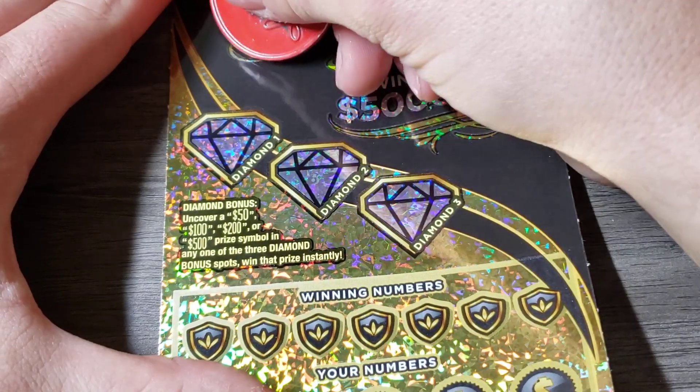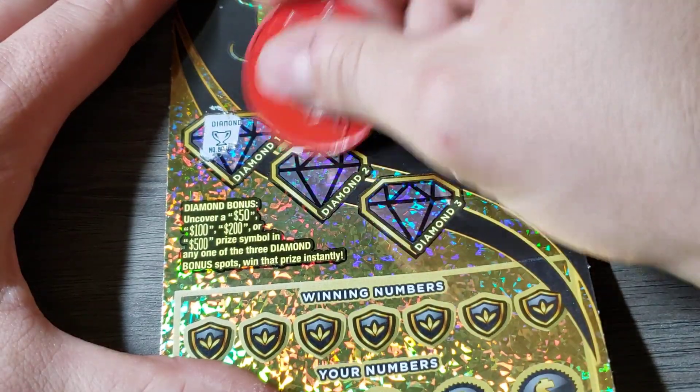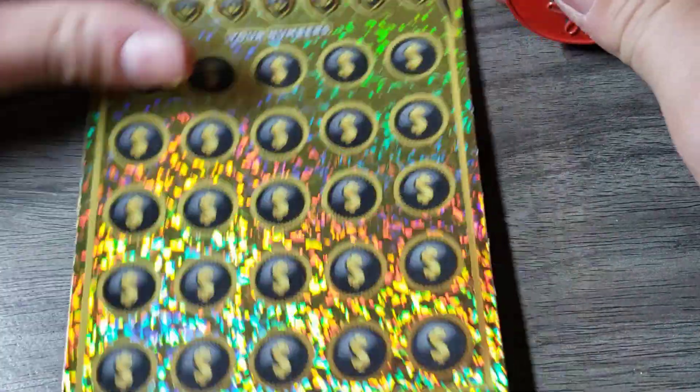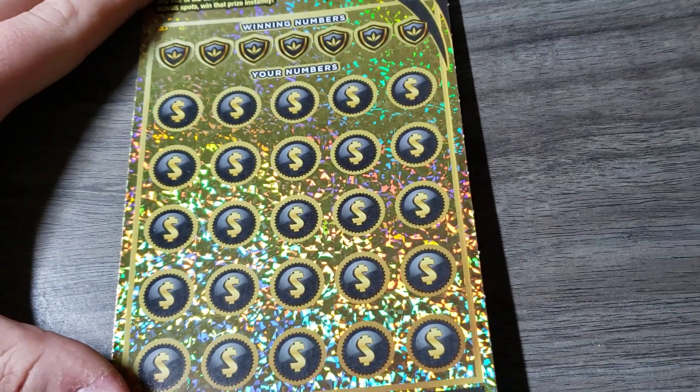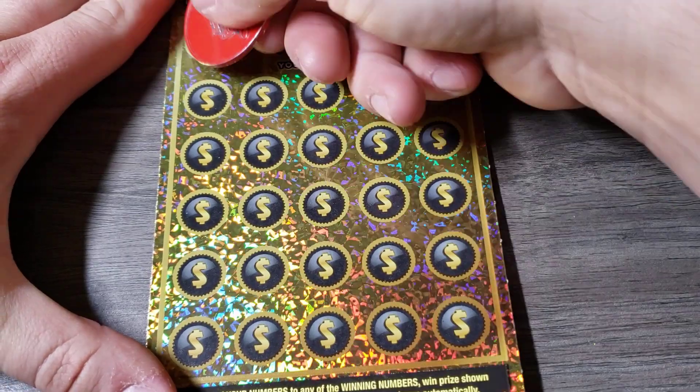Let's see if we can find anything under here. Nope. Trophy, gem, and a nugget. Alright. Now let's find that 20x, shall we?